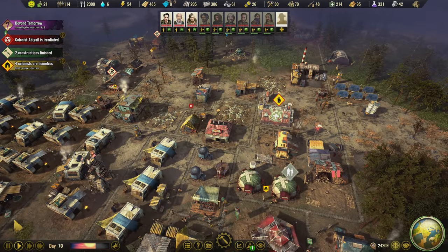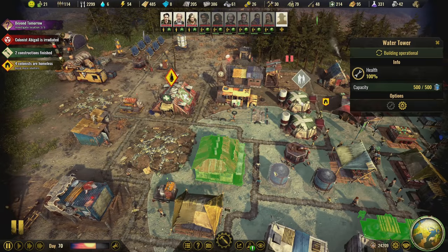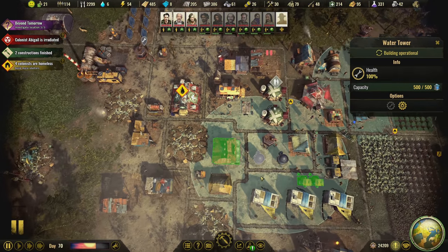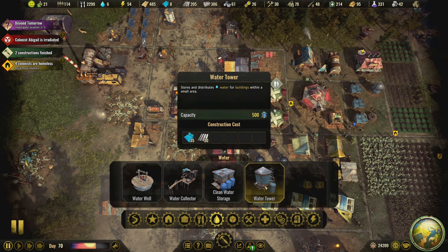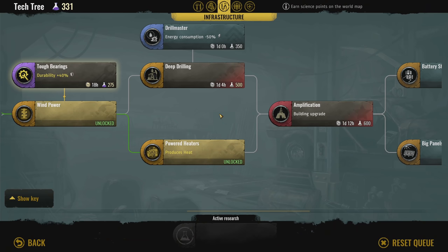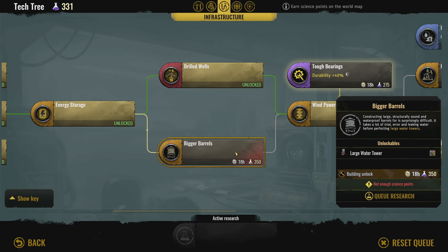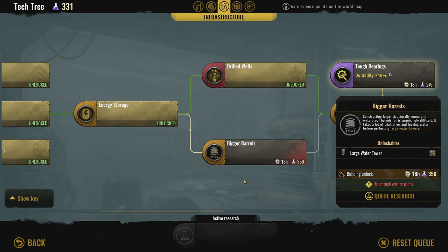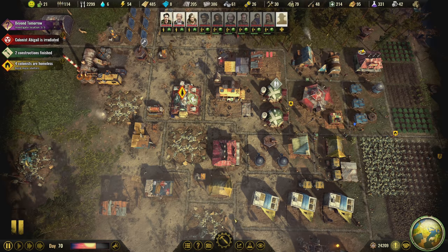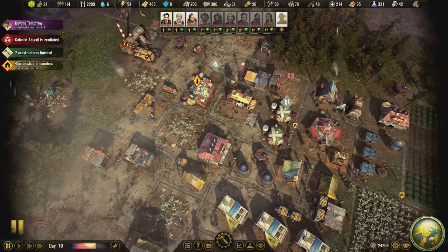The medical facility needs access to water, of course. I'd like to have the bigger water towers — how much research is that? Bigger barrels: 350. We're almost there but not quite yet. So water tower back here, and then we'll use our surplus water to hopefully provide what's necessary.